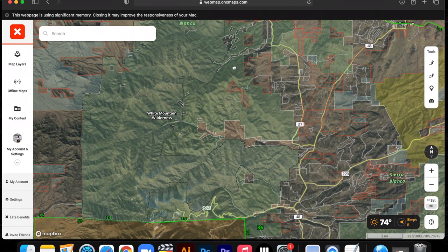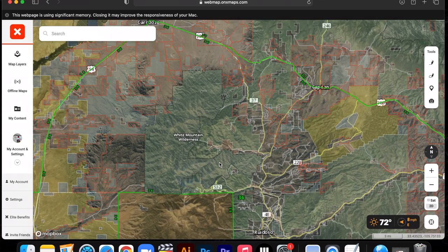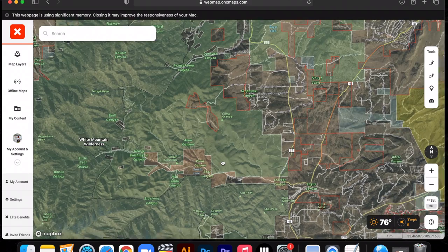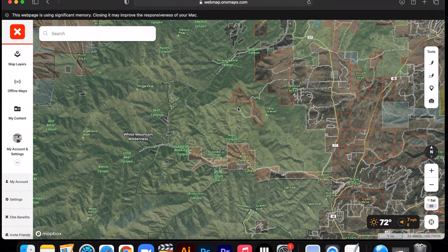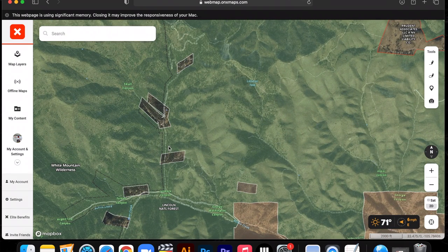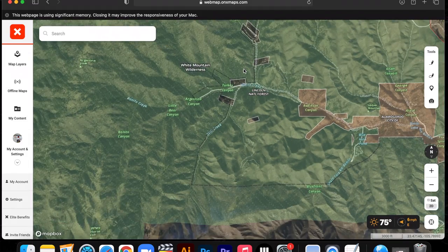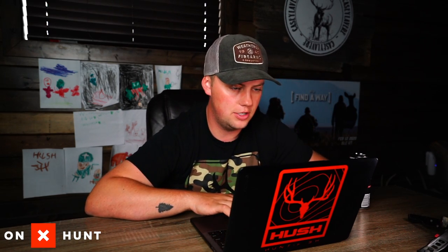Right off the bat, you can see that it's primarily all wilderness, which is fine for us — it's all huntable. Kind of on the borders and outskirts, you can see some private land areas, but there are only really a couple areas of private land within the unit and I don't think that's going to cause us much concern. When I'm looking at an area like this for the first time, the first checklist in my head is access.